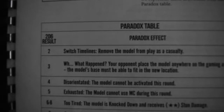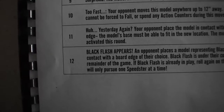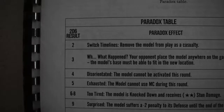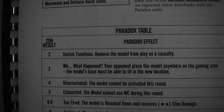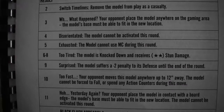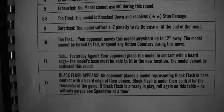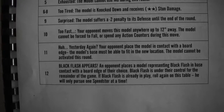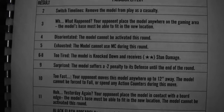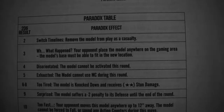These are the paradox effects. If the paradox option comes up, this is the dreaded black flash. Generally, if a paradox occurs, worst case scenario is a model removed as a casualty. Otherwise it involves losing actions and having stun effects. Sometimes the effect is that your opponent places your model anywhere in the gaming area.